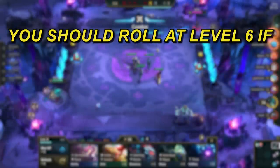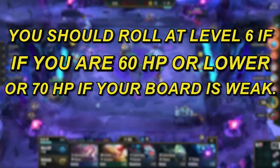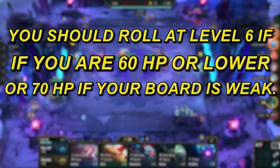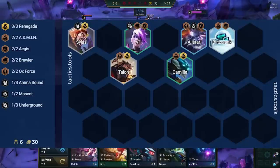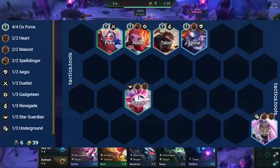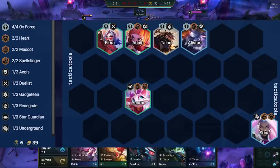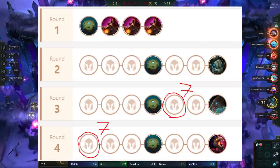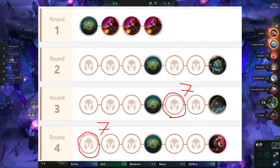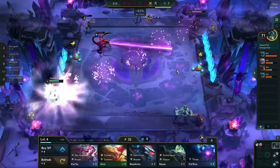You should usually roll at level 6 if you're at 60 HP or lower, or 70 HP if your board is weak. You should do this on stage 3 too, aiming for a board with Talon 2-star and multiple other 2-stars. If you roll at level 7 instead, you can do this on either stage 3-5 or 4-1, which depends on how much HP and gold you have. When rolling at level 7, you want to aim for a board where you stabilize off a Viego 1-star and an upgraded frontline.